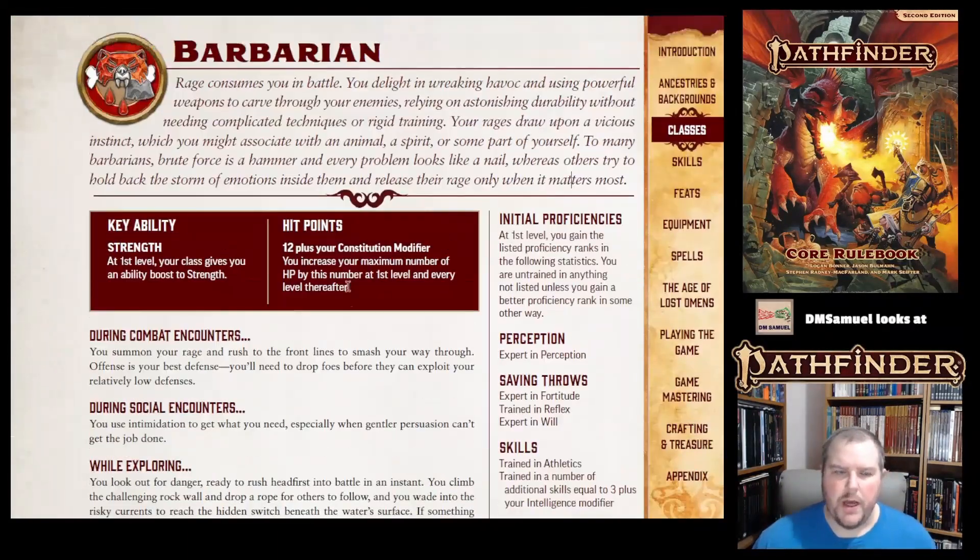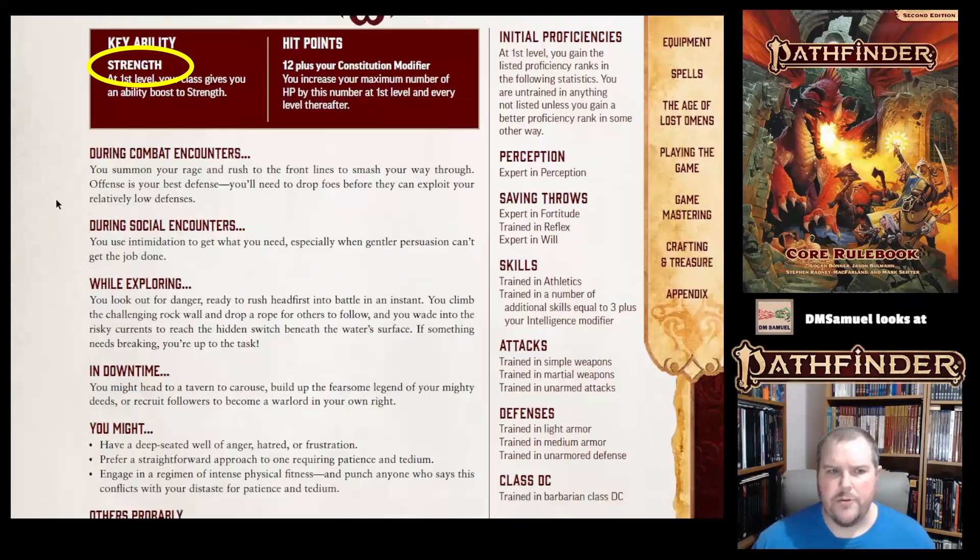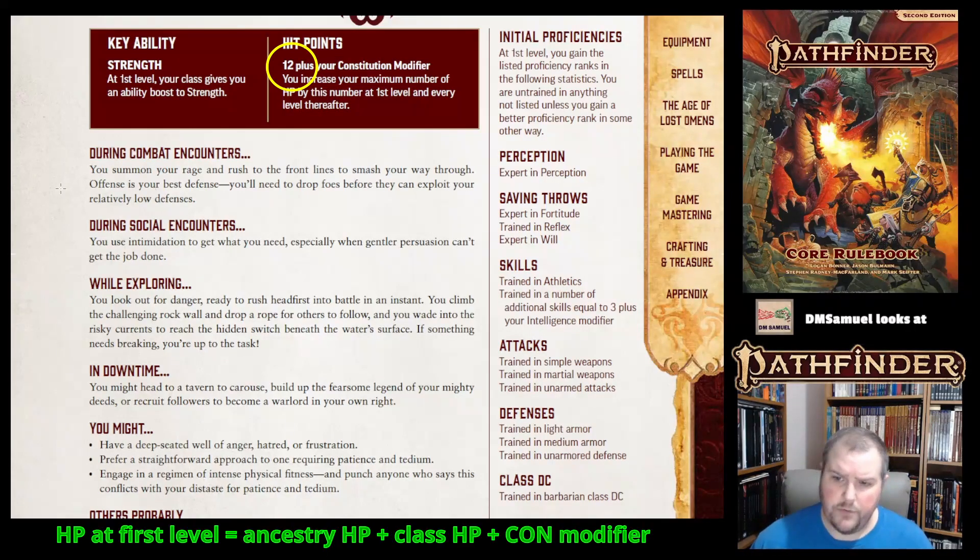We get a narrative description telling us about the Barbarian's ideas. We learn that the key ability of the Barbarian is strength, and that they get 12 hit points plus their constitution modifier. Don't forget that you get some hit points from your ancestry as well, but you get 12 plus con mod every time you level up.